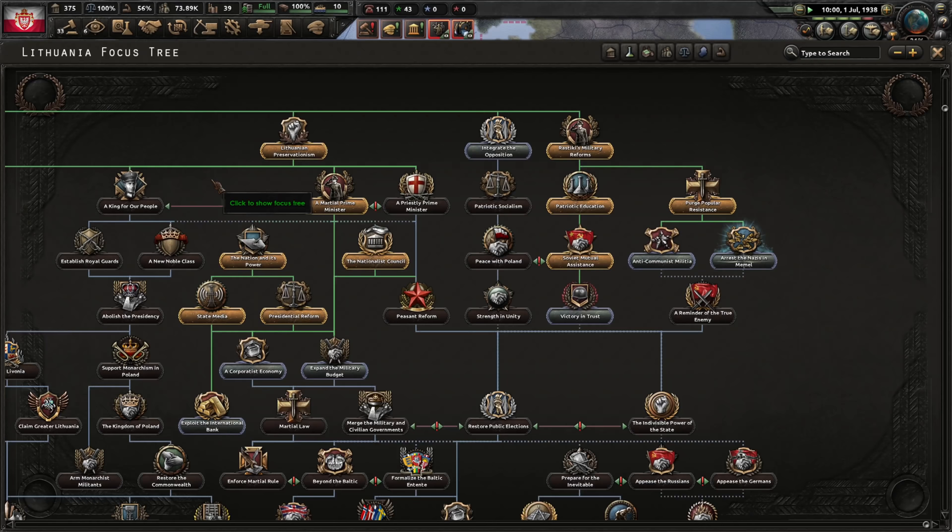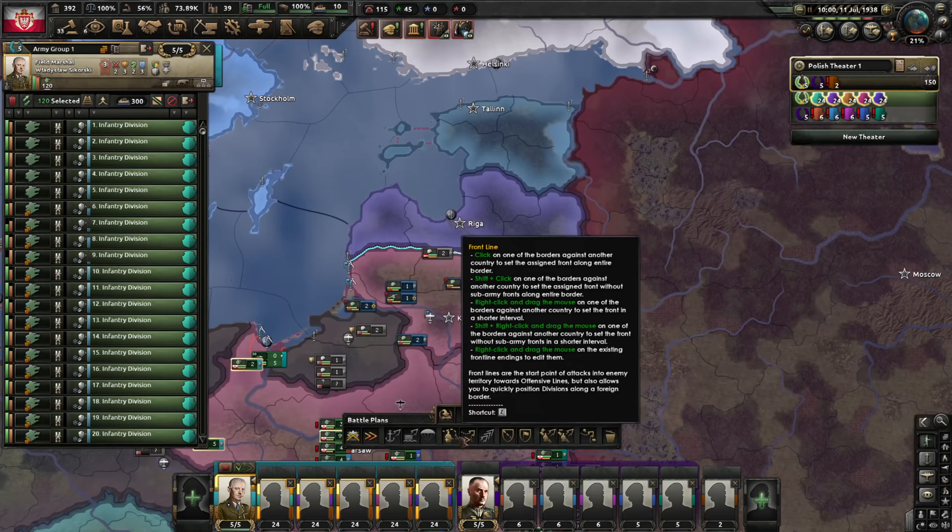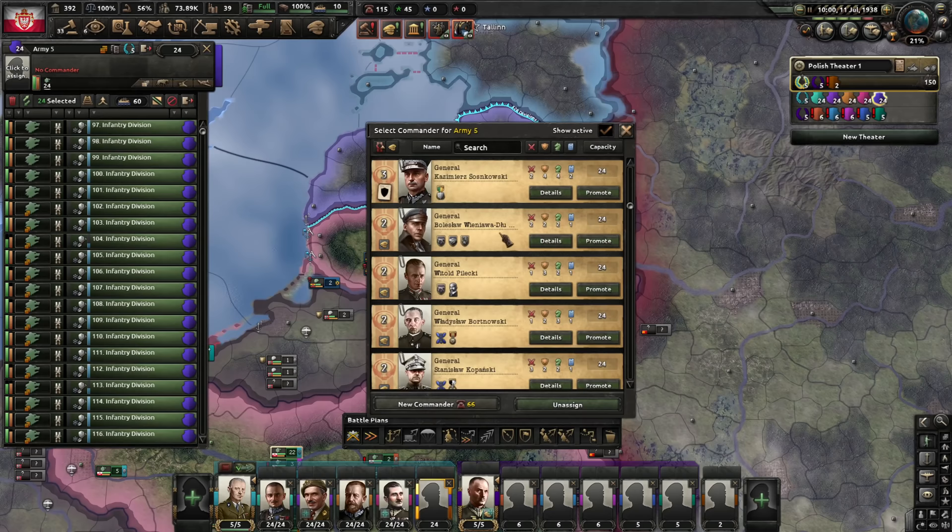Soviet mutual assistance? Seriously? It is beyond stupid. Let's just get this over with — annex Lithuania now. Should have done that much, much earlier. And on that terrible disappointment — the Nazis in Memel. They were never going to do the focuses I wanted. At least we're not delaying any longer. Let's get ready to take over the Baltic countries. We'll need some generals — the level 3 ones not yet advisors.